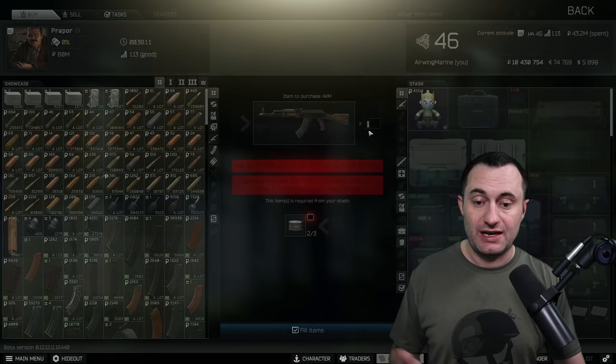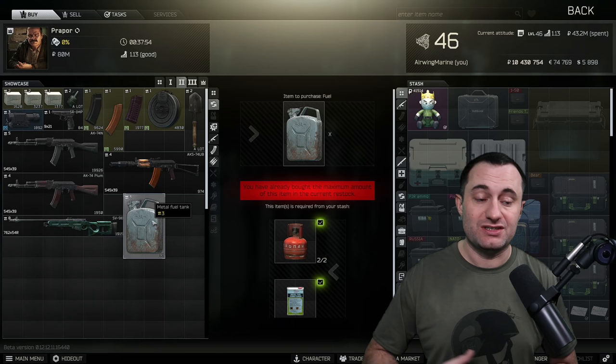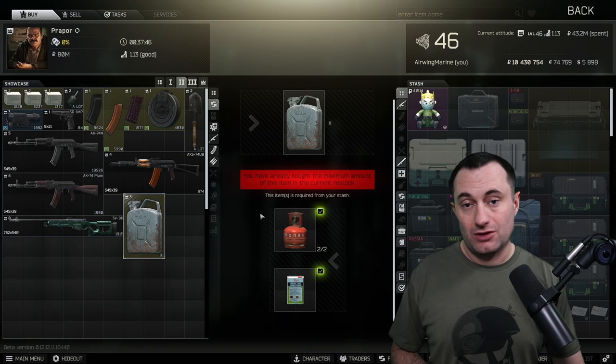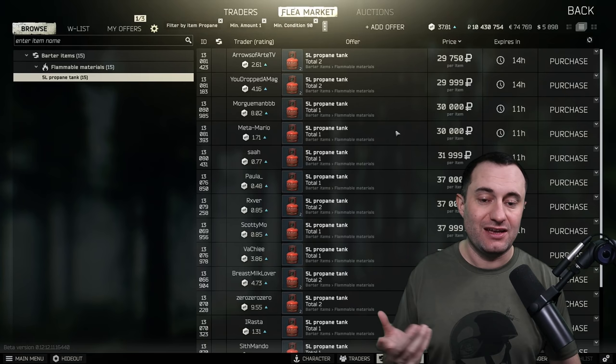At loyalty level 2, this fuel barter is available at level 15 and you'll probably use it for the rest of the wipe no matter how high a level you get. They lowered the stock on them so you have to catch it at reset — set an alarm on your phone. Don't buy your materials right at reset, but try to get your propane tanks for around $30,000, sometimes even cheaper.